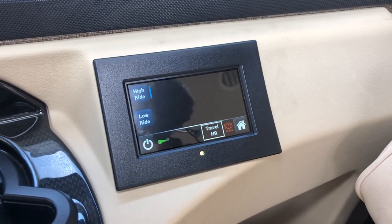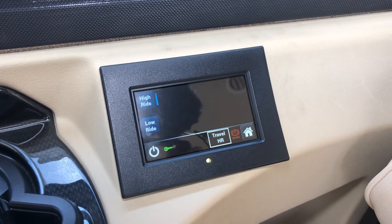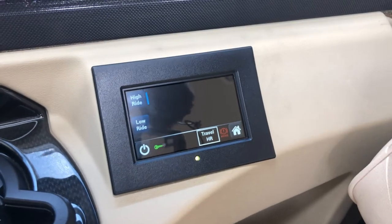Once you start driving, it will automatically go back down to travel mode. Low ride works the same way, but obviously it just lowers the coach instead of raising it.